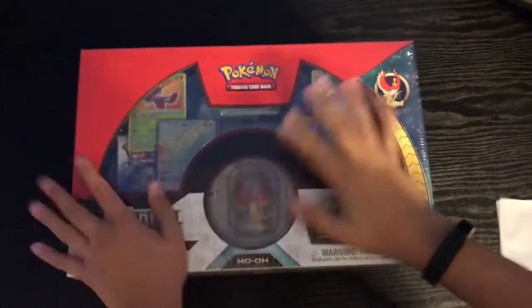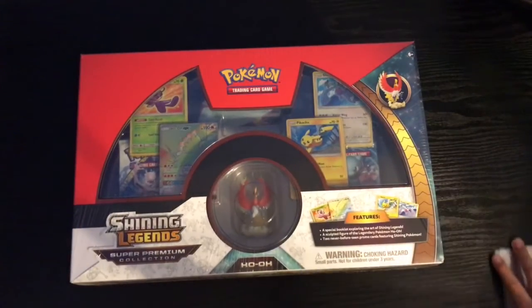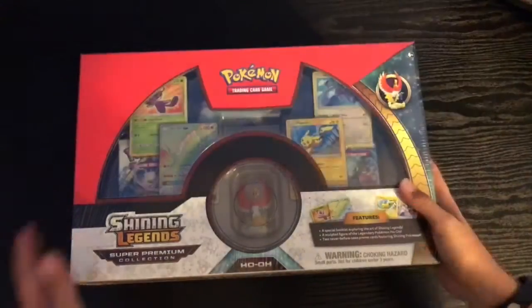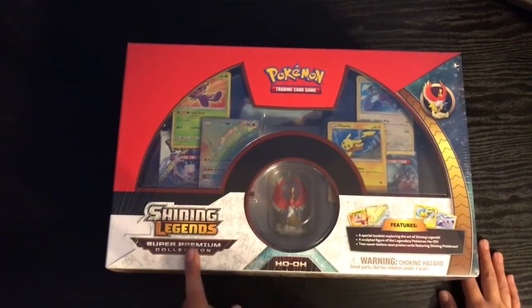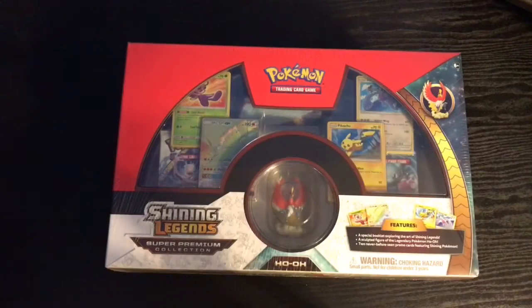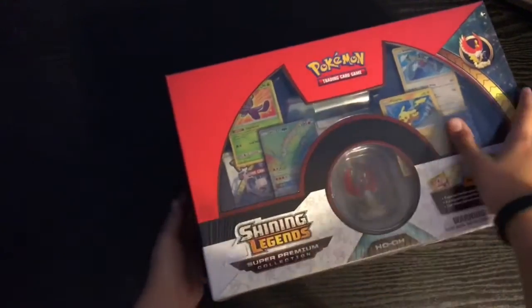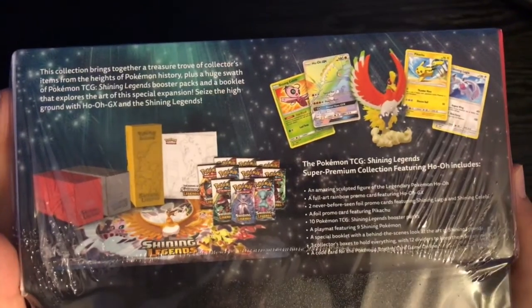Oh my gosh guys, look what we have here! We have a just beautiful shiny Legends Hello Super Premium Collection Box. This is just like the Mew and Mewtwo one. It's amazing, I'm so excited to open this. I may not sound excited but I am. The side is actually ripped, you could pause at the bottom if you want - this is all the goodies it holds.